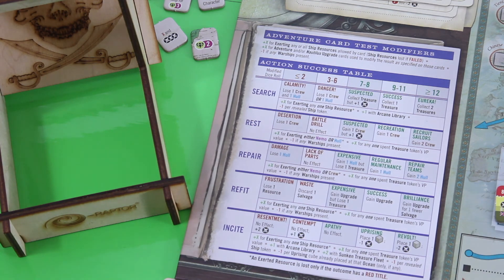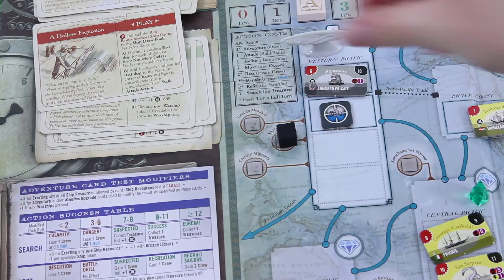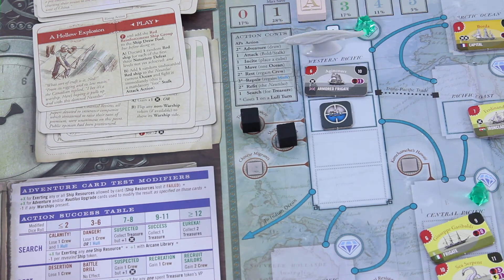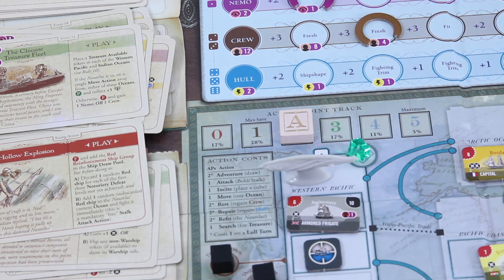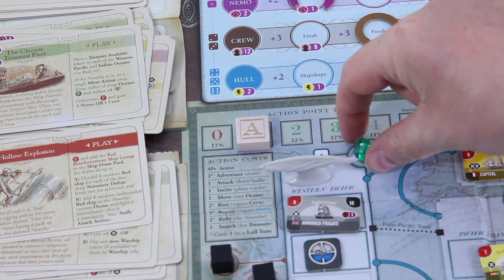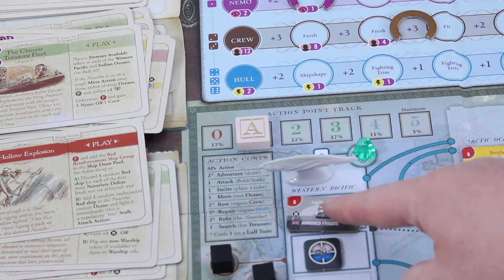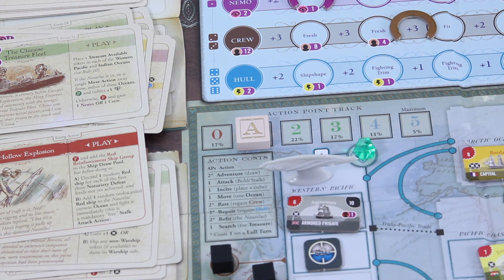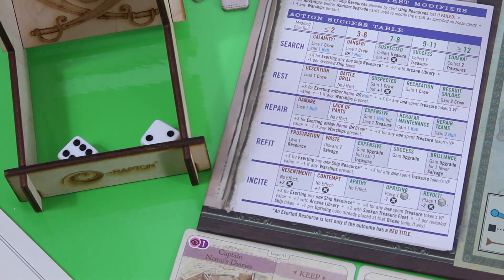Rolling: nine, that's twelve. We can place one uprising cube there — three more points — and we lose two notoriety. That wasn't bad at all. Then a surge action, wagering crew for plus three, minus one for each revealed ship token still at plus two. Eight plus two is ten — success! We collect one treasure token. X for one action or keep for two additional victory points.